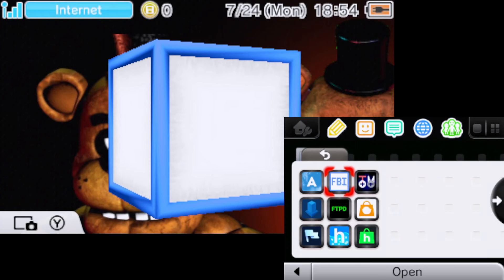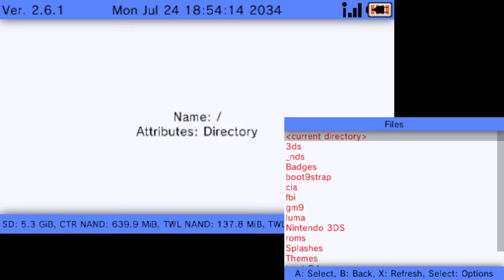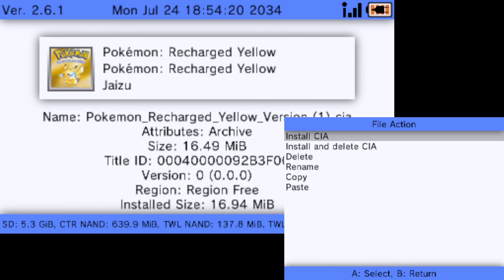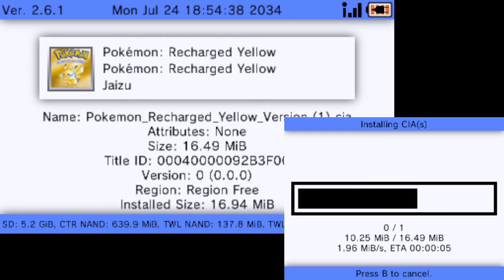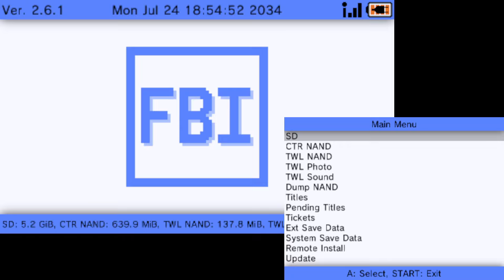Now we're going to install the new game and then launch it. Go into FBI, go to the Recharge Yellow CIA, select 'Install and Delete CIA,' and confirm. The install shouldn't take too long — usually about a minute. Once the install finishes, press A, go back, and a new software notification will appear.